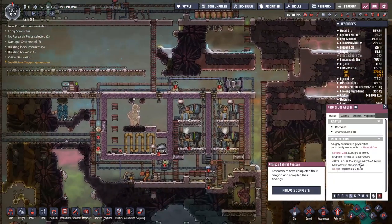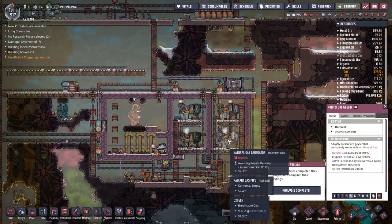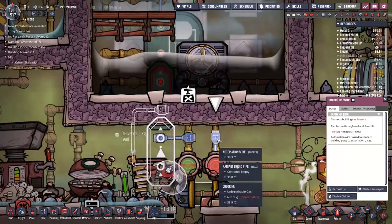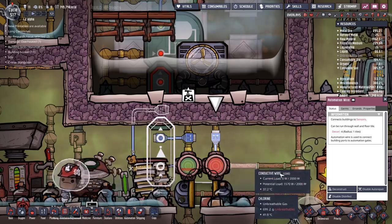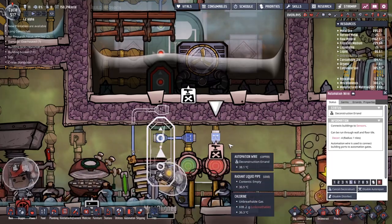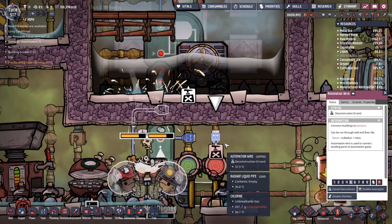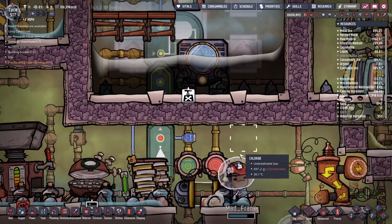One of our gas geysers has gone dormant - that's a bit of a shame. This here is the end of the automation wire. I think it's supposed to look like the end of an Ethernet clip or something, but it totally looks like a face having an evil smile at you.